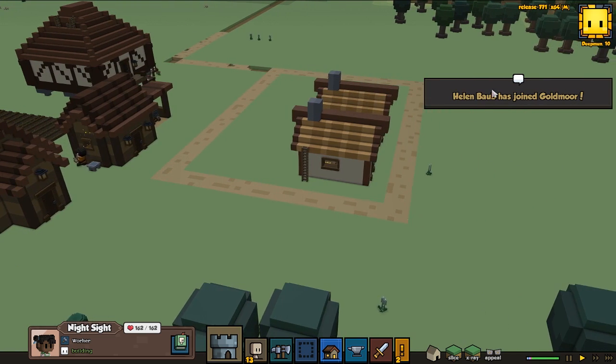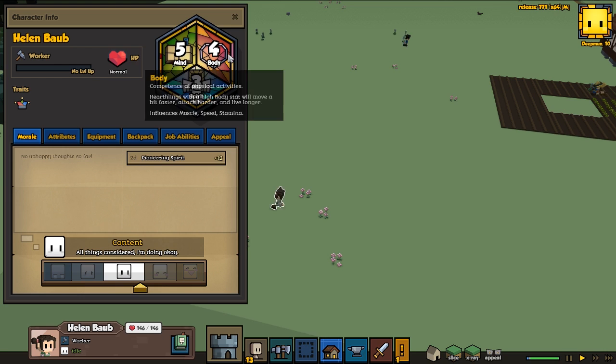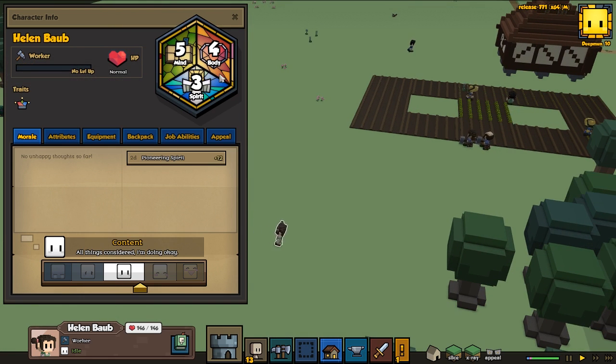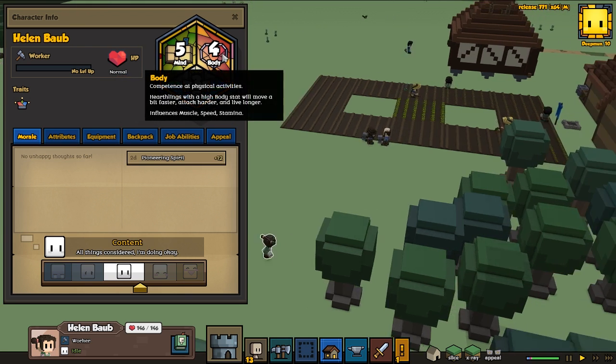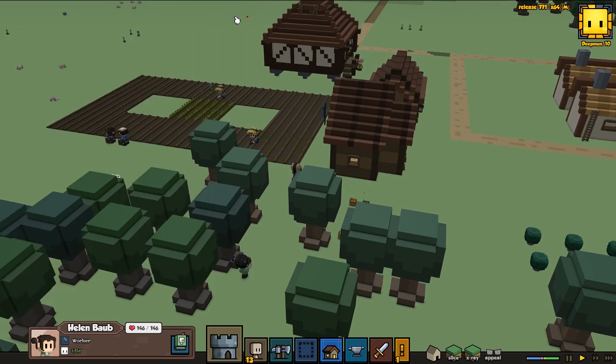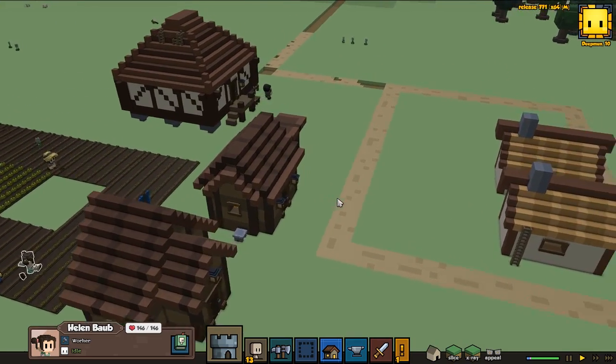We got another one to join — Helen Vaub joined. Let's check her out, see what stats she's got: 5, 4, 3. That's a pretty good one. A Jokester as a trait — that's pretty good. Could be a pretty decent warrior and also a pretty good crafter. But I think we're probably gonna leave Helen as what she is now — she's gonna be a worker.